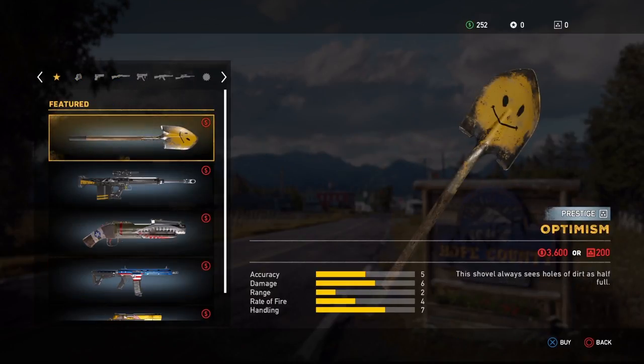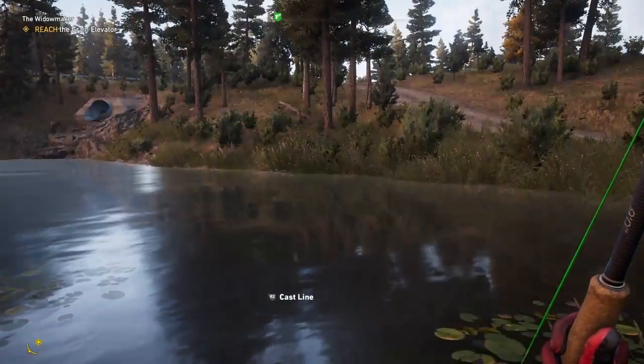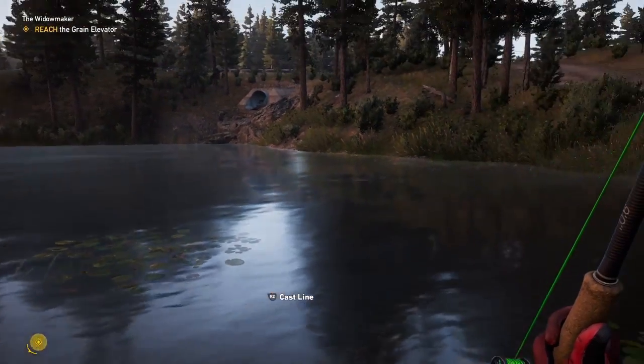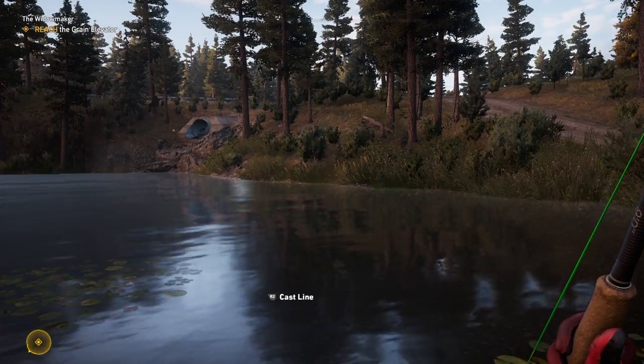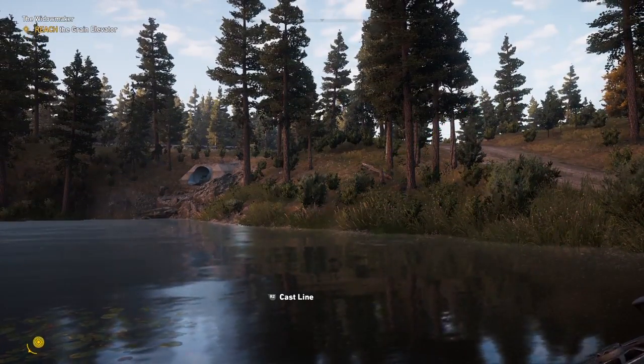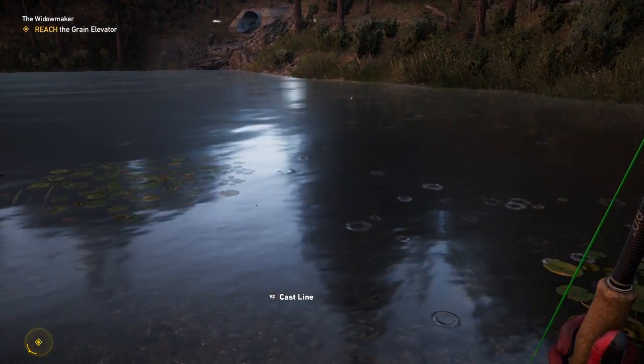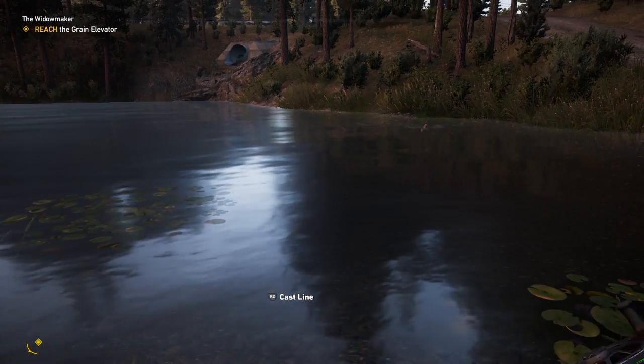Once you get yourself a fishing rod, you can go to a lake where there's fish and you can start fishing. It's really simple to access. All you have to do is hold down L1 on your PS4 controller — that opens up the weapon wheel — and then you tap R1, and that opens up the other wheel of your tools. And that's where your fishing rod will be.